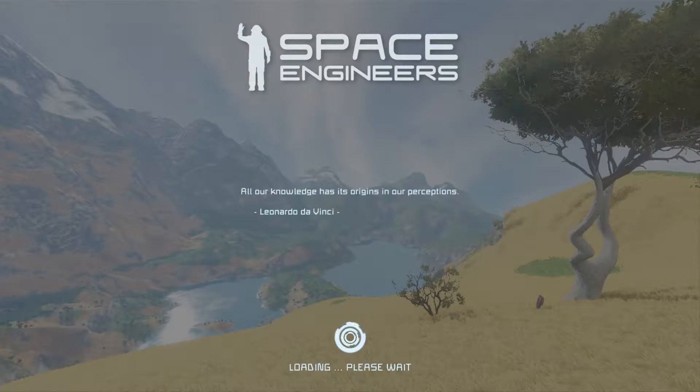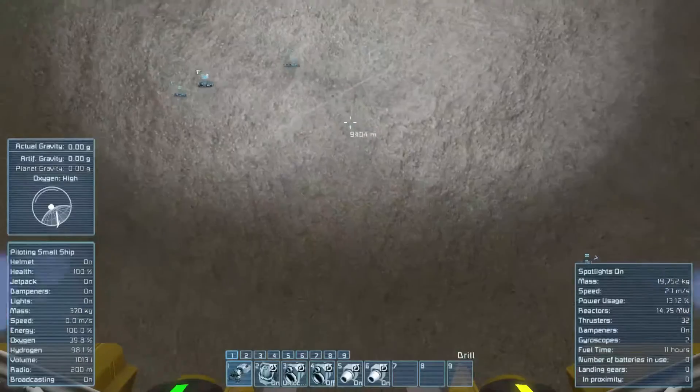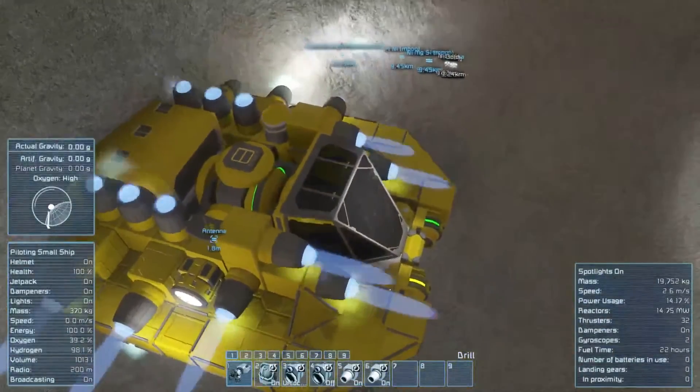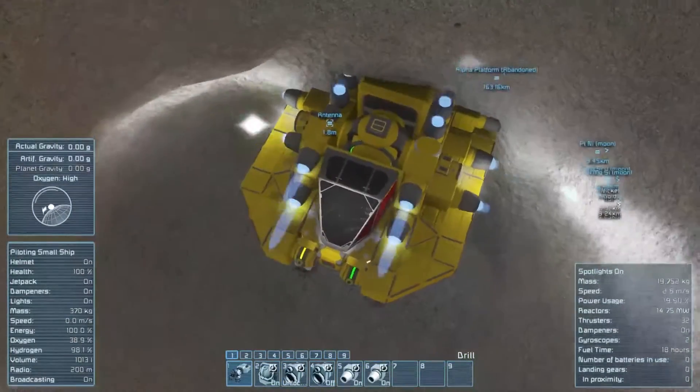Alright guys, I have finally reached the center of the moon and I think I've divided by zero in terms of Space Engineers. Because I've been mining going very slowly and I've had the game crash twice — not a complete lockup, the game just blew away, completely disappeared. And when I come back, this happens. Right now I have block destruction turned off because I was worried about this. I think what happened here is the game doesn't know where I am and it puts me in a wall.